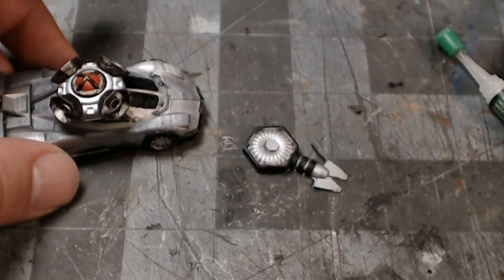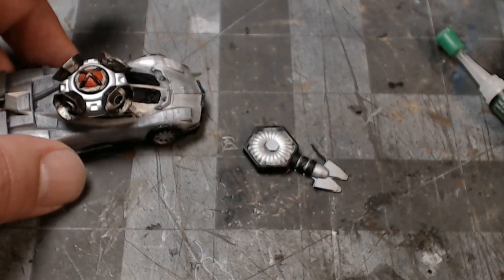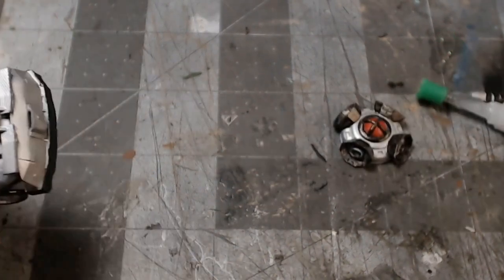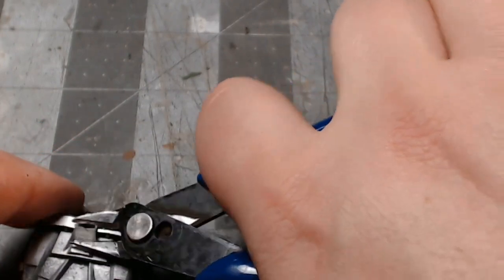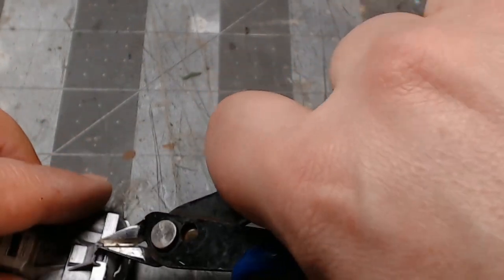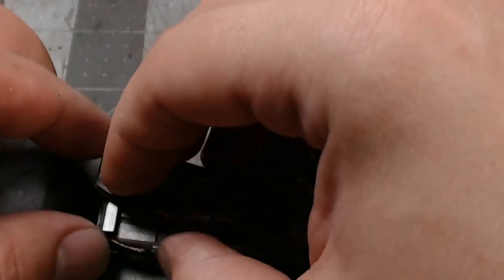The more I messed with it the more I realized I should just cut the front of it off and only use the piece on the back. It's only a little circular thingamajig I can stick on the back of the car - trim this little piece here off and it looks pretty good back there.